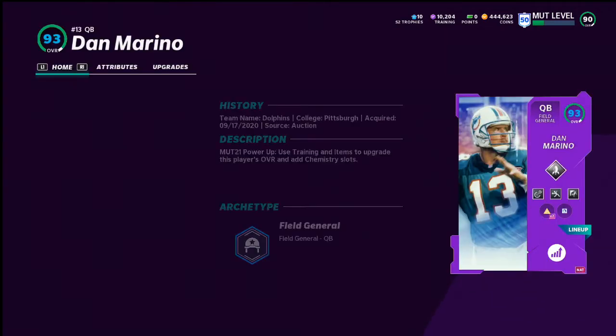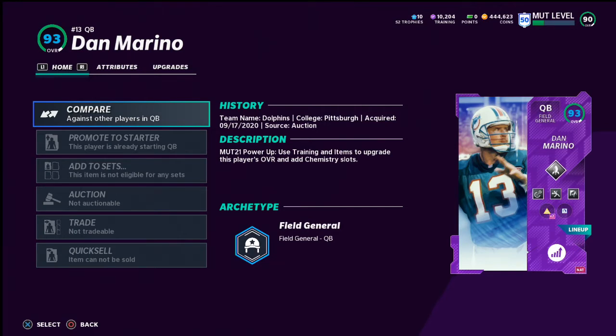I want to talk about Dan Marino today. In my opinion, this is the best quarterback in Madden Ultimate Team right now. I have tried Michael Vick, Lamar Jackson, and Dan Marino. I must preface this by saying I personally value being able to throw the ball anywhere I want, because I want to pass the ball 99% of the game. I don't really like to run. So if you want a scrambler, I'd recommend putting Lamar Jackson on your bench as a backup, or running with Michael Vick — just expect him to miss some throws for you.